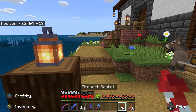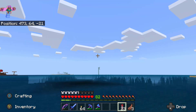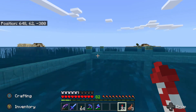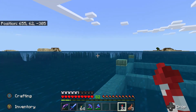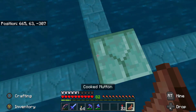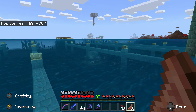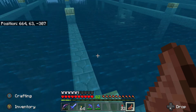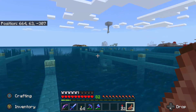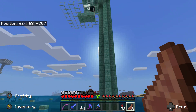I did a little work on the guardian farm - nothing special, but I'll show you quickly. All of these spots where the half slabs are were torches - I've removed all of them in preparation for next episode. I've got an awesome plan for something here and it's going to look so cool.